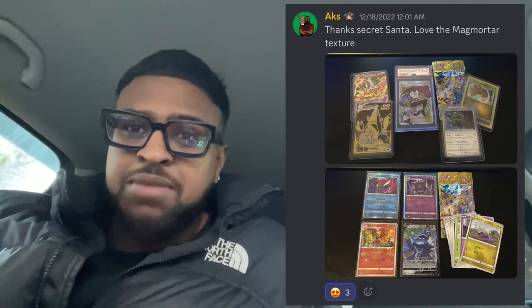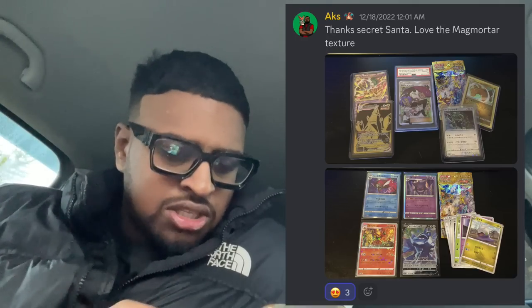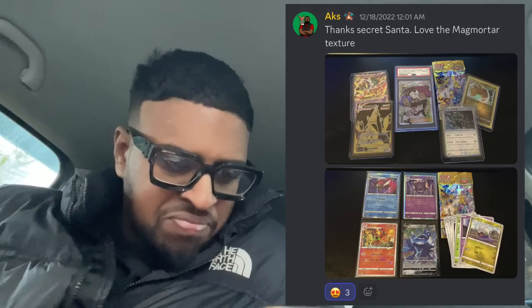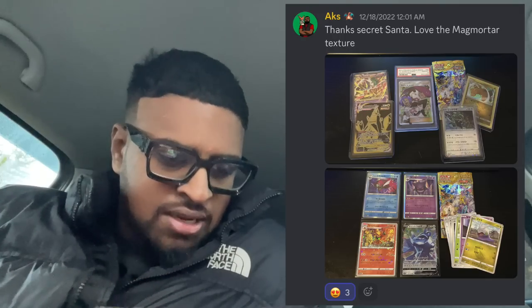Not too bad — nice singles, especially that Hondour holo. Next up we've got Ax — who gave me my Secret Santa gift! I can see straight away he's got a PSA 10 Jessie and James — I always said this is a stonker of a card, two nostalgic characters on one card. Awesome! He also got a Tag Team GX All-Stars pack — unfortunately no SAR or AR hits, but James in PSA 10 is a banger alone. He's got some other cards as well.